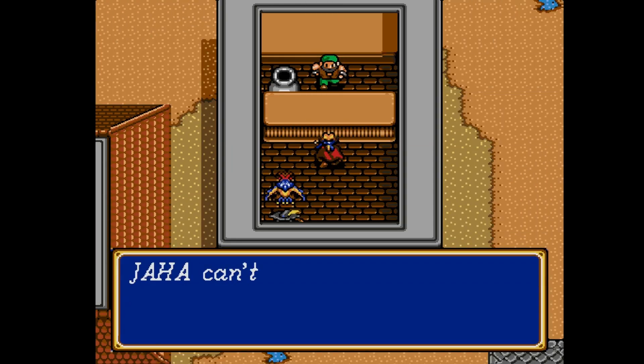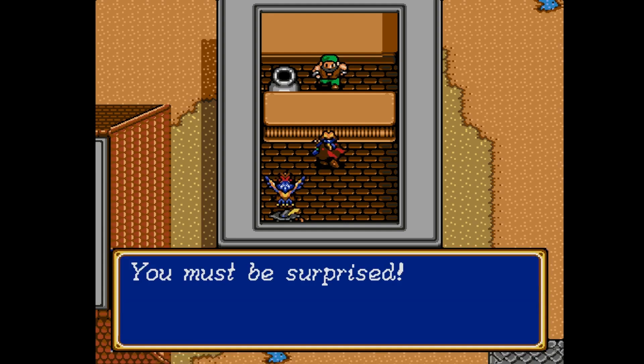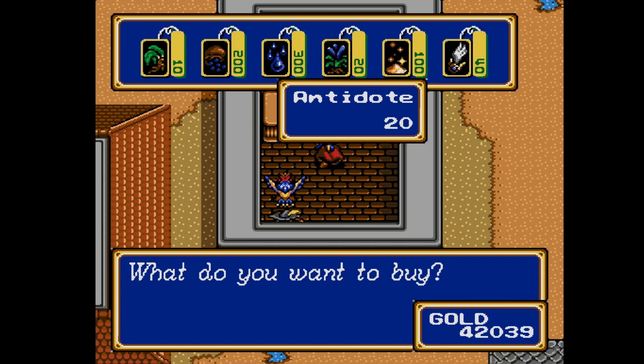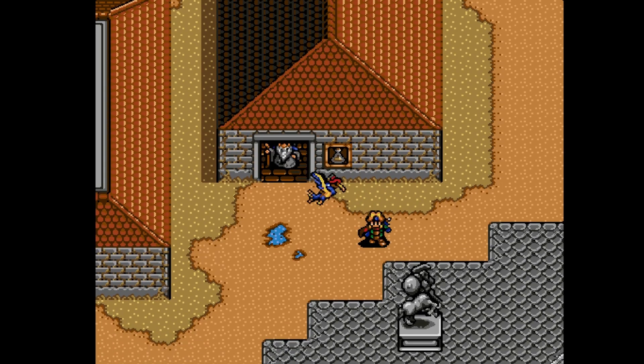Now, if we had Sara promoted to Vicar instead of Master Monk, she could use the Goddess Staff and it would complement her spell repertoire very well — but it is okay, no problem. I'm probably going to get all the Mithril sold sooner or later, not now though. And now I'm going to do some grinding until I decide it's time for new episodes.